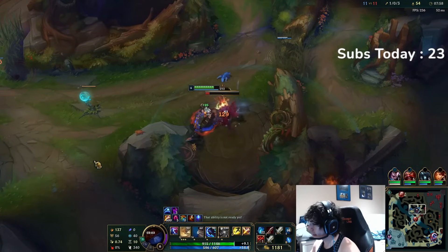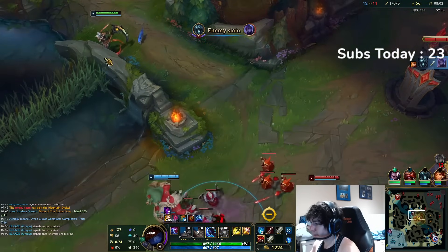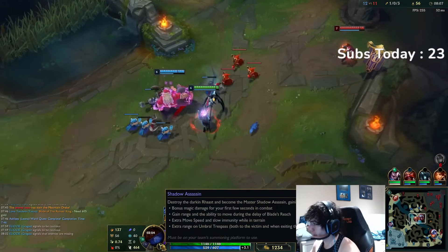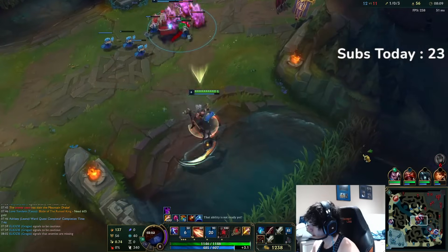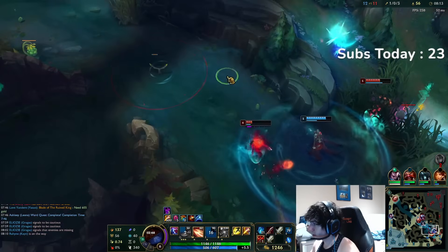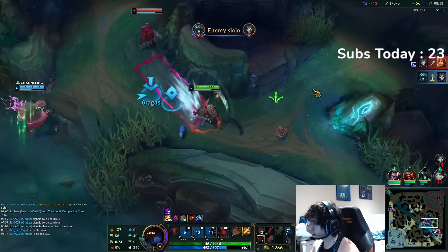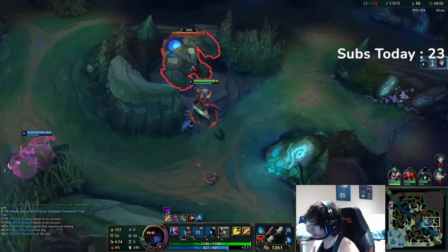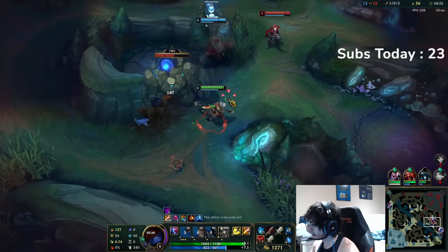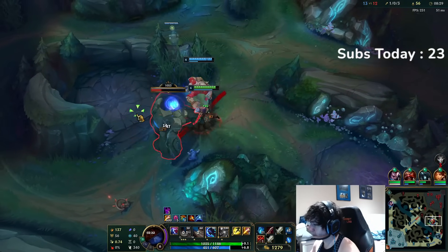A little fun fact for my non-Kayn players: if you continue to hit champions post wrong form, you will continue to get orbs. So I can continue to get red orbs, which will lower my wrong form timer. I noticed she didn't farm her bot-side camps — if you actually count her CS, this is what I call metagaming: paying that much attention to detail.